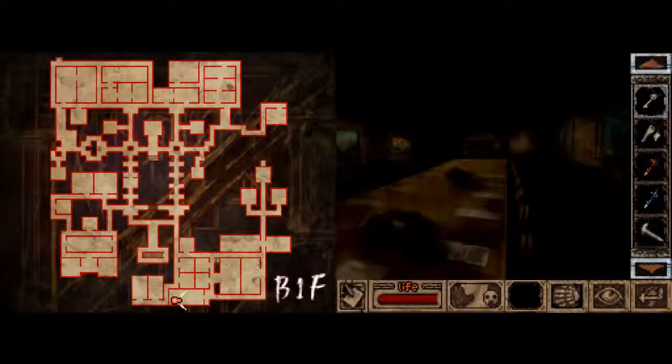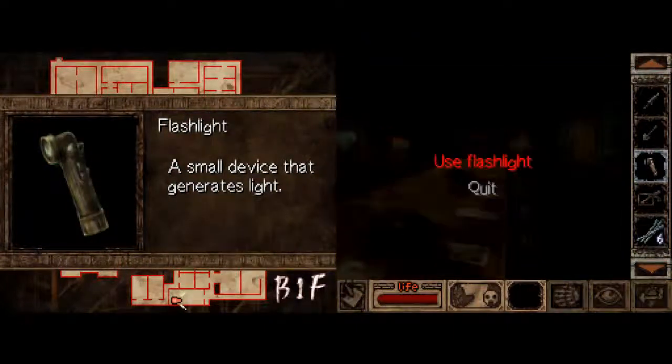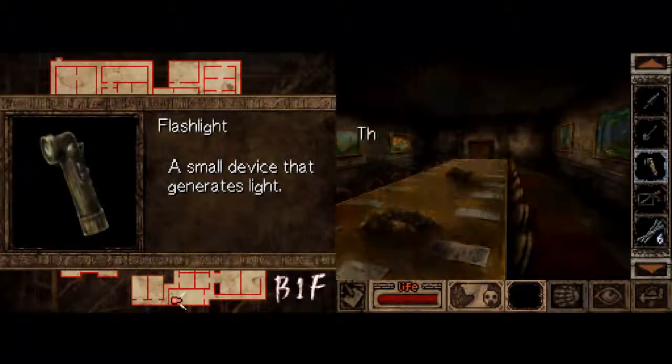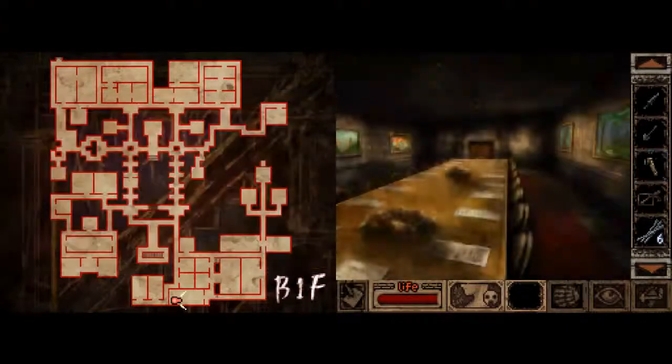Let's use the flashlight. Flashlight, flashlight, where the f***ing hell are you? Flap light, flap light, here you are. I'll turn on the flashlight around the room. It's a new fixed light. The flashlight generates enough light for me to just make out the surrounding areas. It seems to generate the whole light in the room.